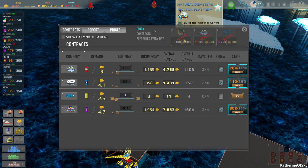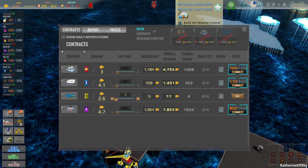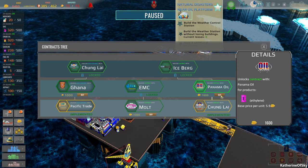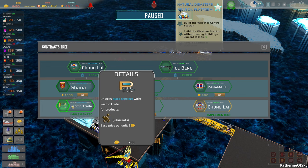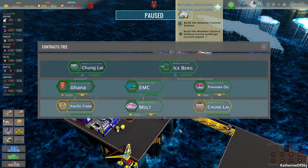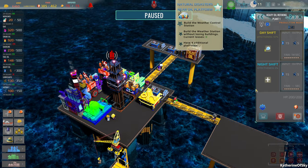I don't get this at all. Quick contracts refresh every day. Oh, it does say 'unlocks quick contract' - these are regular contracts. Oh man, so maybe we didn't have a bug last time. Maybe it was just the quick thing. I hate those - those are not really useful. Okay, now we know. Apparently that's just the way it works. I didn't realize this at all.